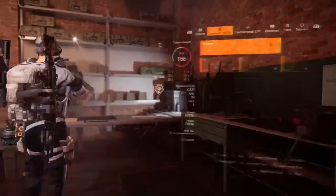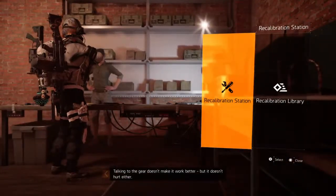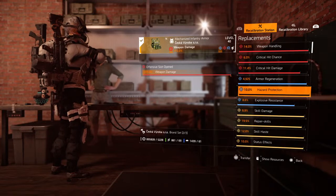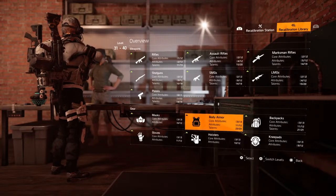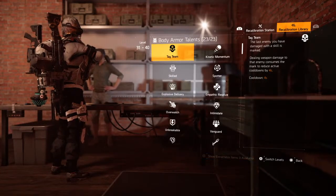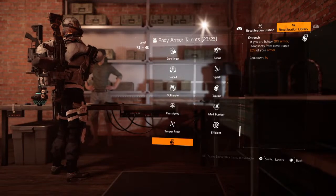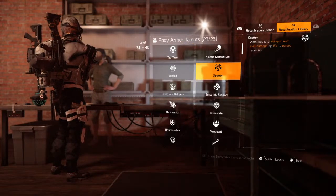A lot of talents have been removed from certain gear pieces. You only have talents on your chest plate and backpack — you don't have talents everywhere. But even so, you're still storing them. If you want to increase stats like hash protection, you have to make sure you already own those talents or attributes in your recalibration library. Chest plates and backpacks are the only two places you can put talents on gear, just to let you know.